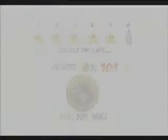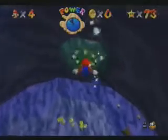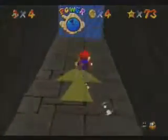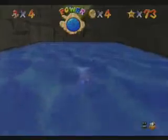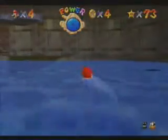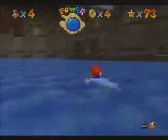The last one is actually the easiest star to get in the whole course, except maybe the first one. This is probably in the top two for easiest stars in Dire Dire Docks. It's called Collect the Caps. It's kind of vague — what could that mean? Well, it actually implies that you're supposed to get more than one special cap. In this course there are two caps you can get: a metal cap and a vanish cap. And it implies that you need both to get the star. However, this is not true. You only need the vanish cap to get the star. You do not need the metal cap at all.